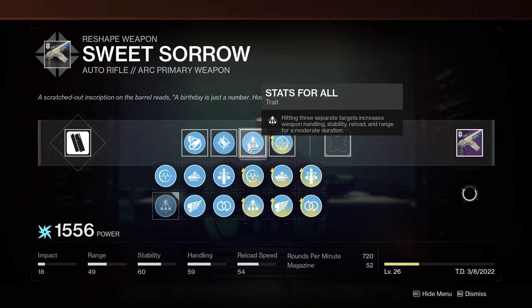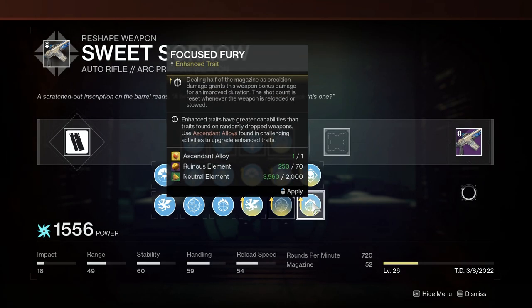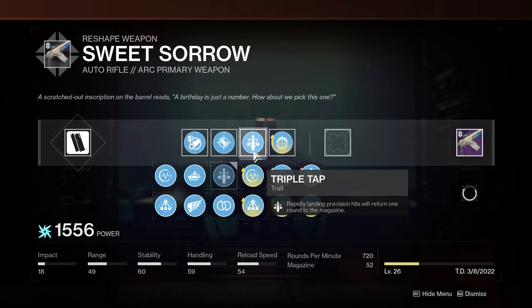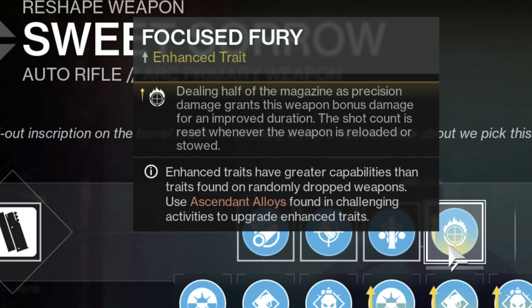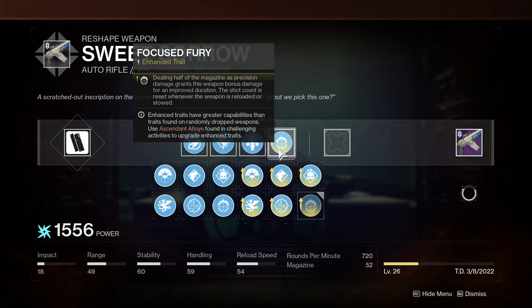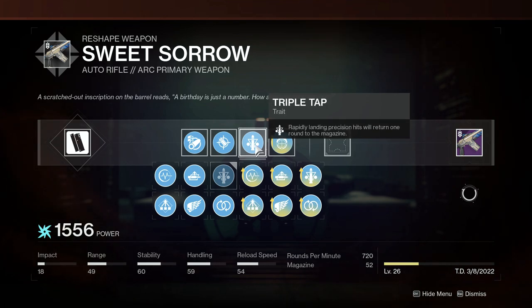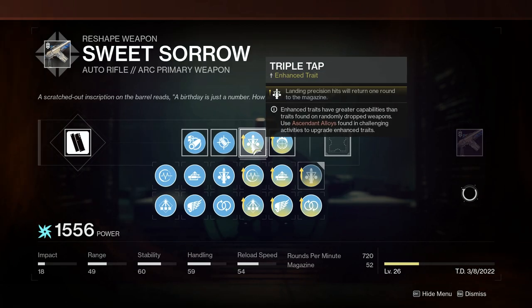Another interesting combination I'm wanting to try out is Triple Tap and the new perk Focused Fury. I think of Focused Fury as a knockoff version of Hawkmoon's exotic perk — dealing precision damage with half of the magazine will grant bonus weapon damage. This is very synergistic with Triple Tap because you return ammo to your magazine anytime you get precision hits with your weapon. Notice that it says hits and not kills — so theoretically you could shoot for quite a while and deal some extra damage if you were sustaining those precision hits.